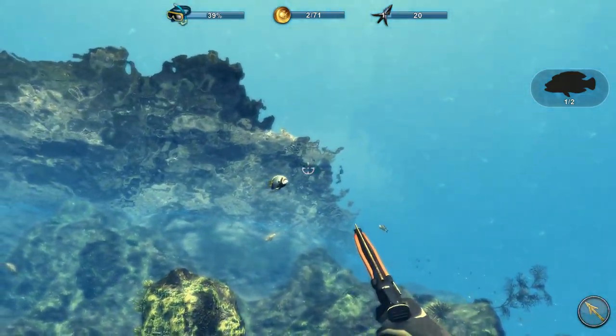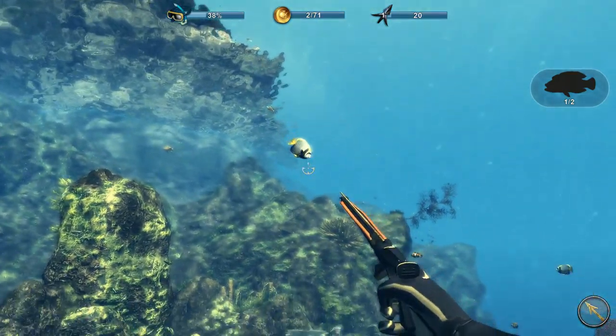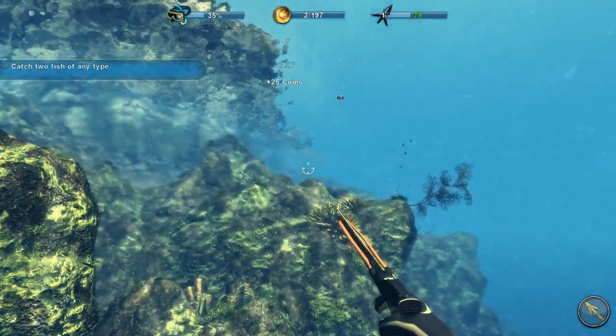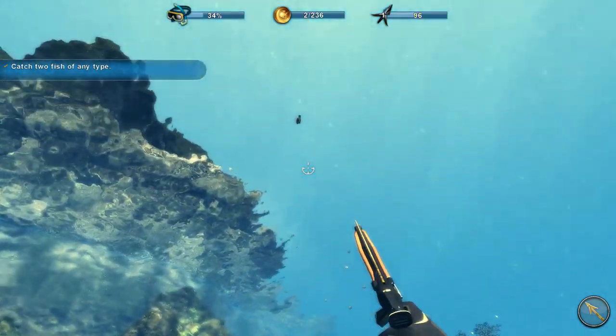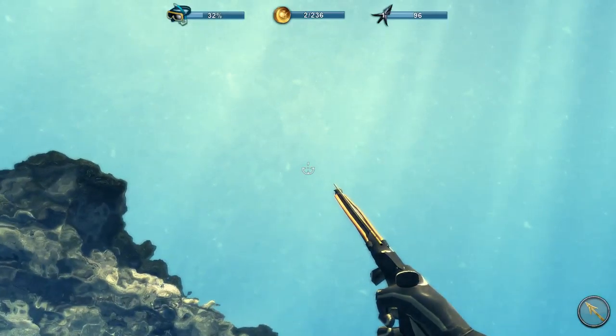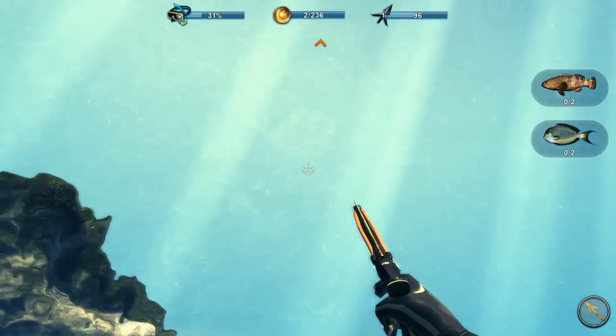That's one fish and then we need another one. Can I shoot one of those little ones? Probably not - there's no way in hell I'm gonna be able to aim at any of those, fuckers are moving so fast. The aiming is really terrible here. Got it! That's two brown groupers and two sturgeon fish, whatever.